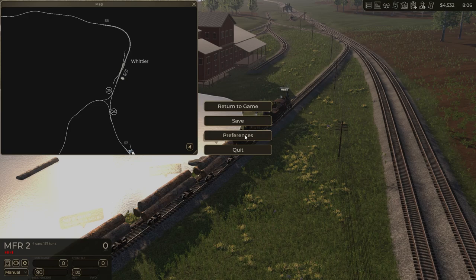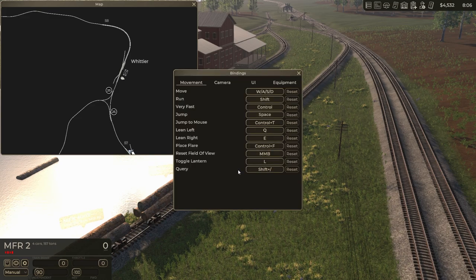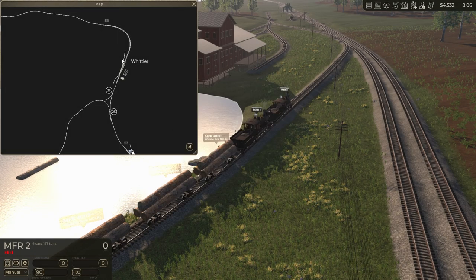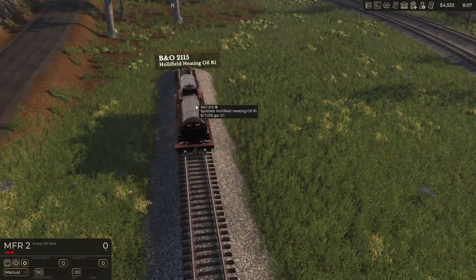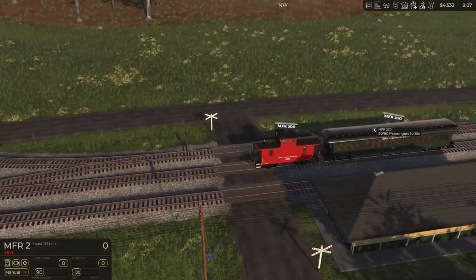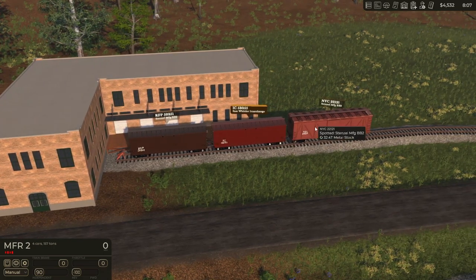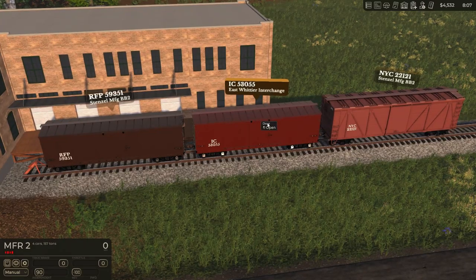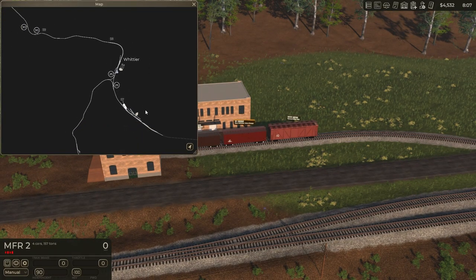So now we need to run over to — first of all, let's go back here and check out settings. I want to look at preferences input. Control T. So we do this and then Control T to get rid of the map. That one still doesn't need anything. There's our passengers — we need to take those. That one's empty and that one's not. So East Whittier interchange — I'm going to leave them here until that empties out. Map. Let's go back down here. Control T.